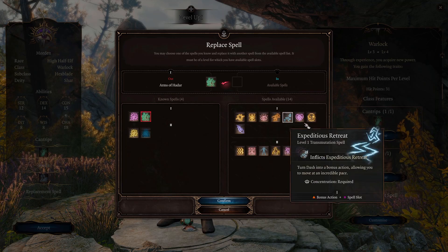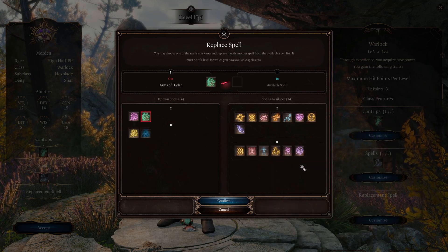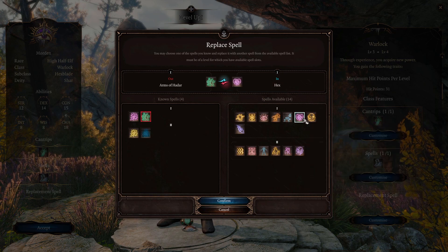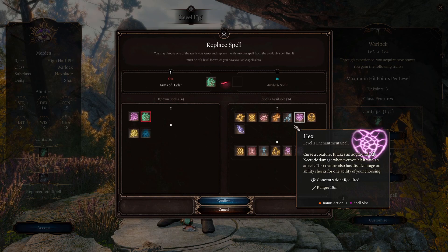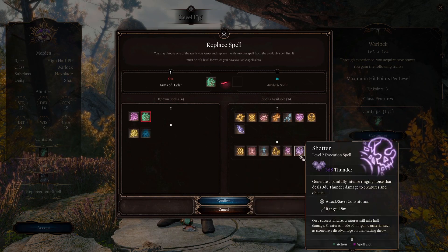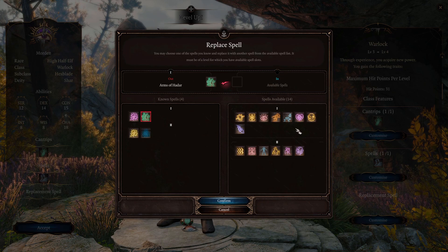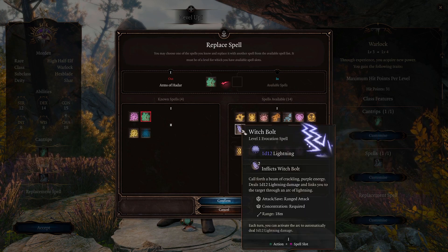For the next spell I chose Misty Step. This adds a huge amount of maneuverability for the Hexblade, allowing us to dart around the battlefield at great pace and drop Darkness from anywhere. Replace any spells you don't need, and feel free to test out any of the other spells and let me know how they work in the comments. I'd like to see if Blur works better than Darkness, but for now Darkness is the solid option.